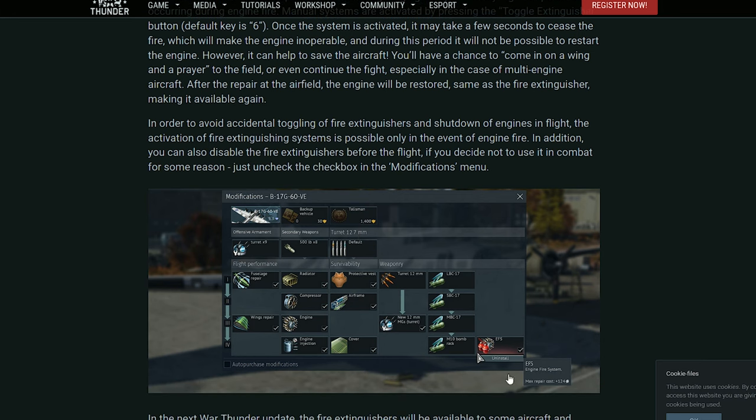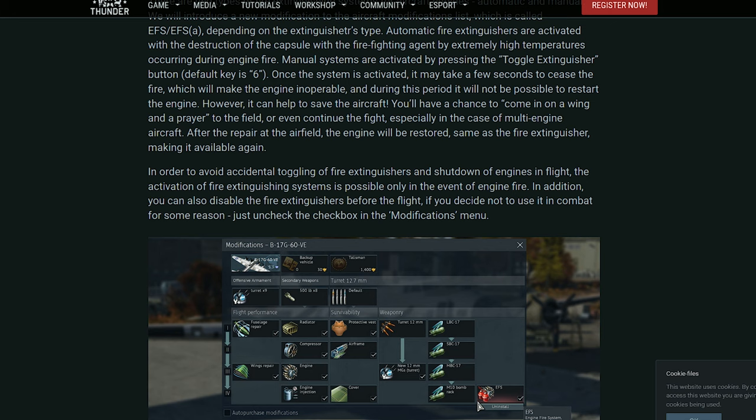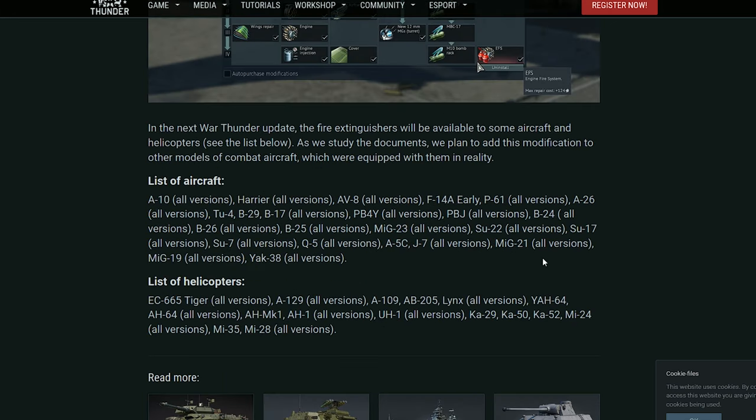Basically it will be a modification, just like on tanks. You unlock it and then click a button once you're on fire to extinguish the fire, specifically when the fire is in the engine.